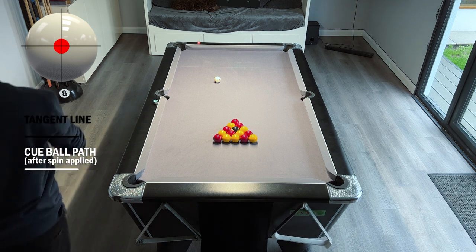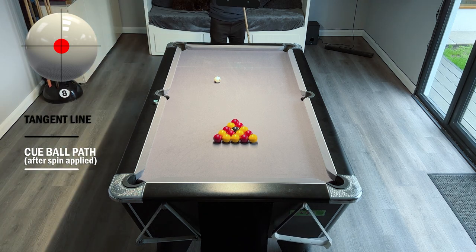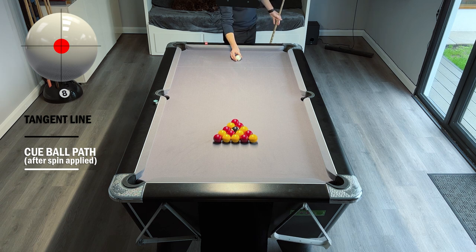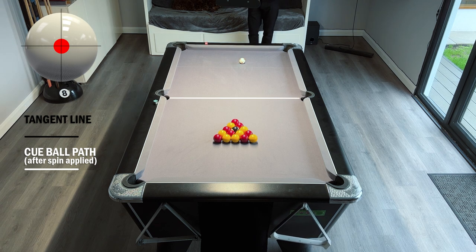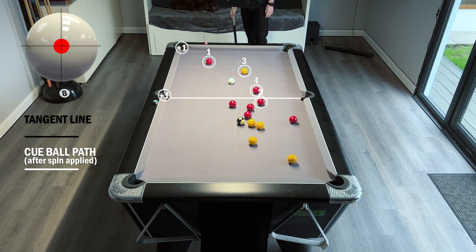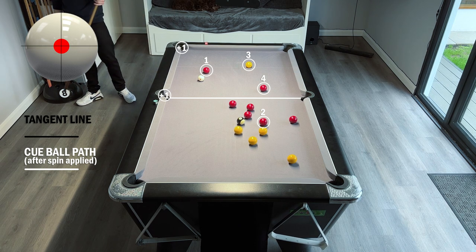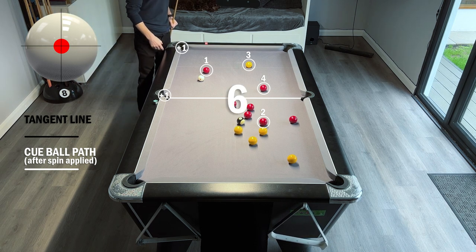To get a legal break, you have to score three points. You get a point for each ball potted, including the black, and a point for each ball that crosses the line between the middle pockets. On this break, we get four balls crossing that centre line and two balls potted, so there's six points — more than enough for a legal break.